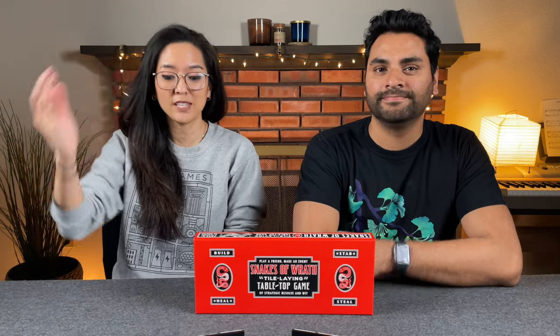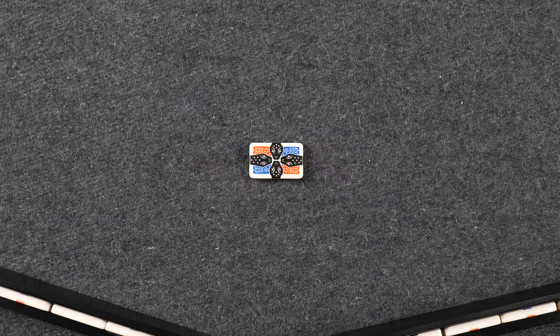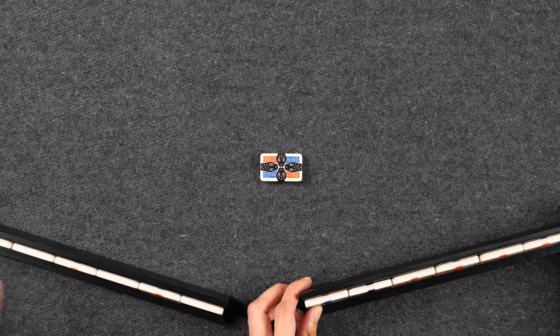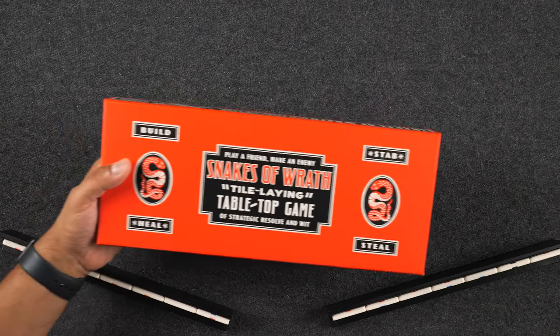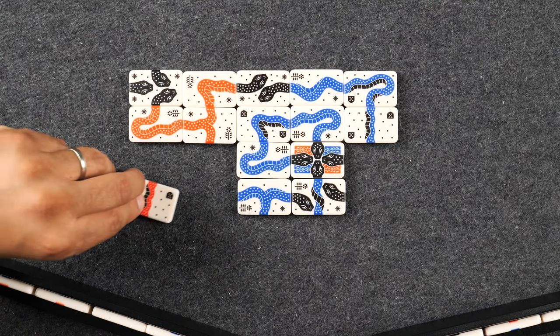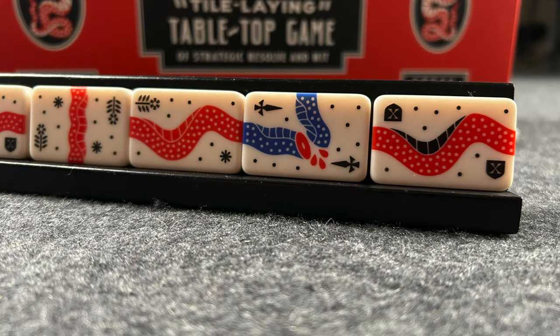If you'd please direct your attention to the center of the table, we're all set up here for our two-player game of Snakes of Wrath — a two-player only game. The game comes with about 90 snake tiles. To set up the game, all you need to do is locate the starter snake tile that features four heads. Each player randomly draws seven tiles from the bag and places them on their own privacy rack. You should be sitting across from your opponent so you aren't able to see each other's tile racks. One person is going to be the red player and the other the blue, so orient your tiles with your color face up. Throughout the game, you're going to be playing healthy body tiles to build snakes and injured body tiles to attack your opponent, so make sure to orient any injured body tiles with your opponent's color face up.